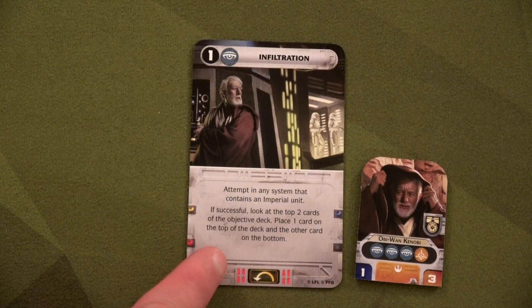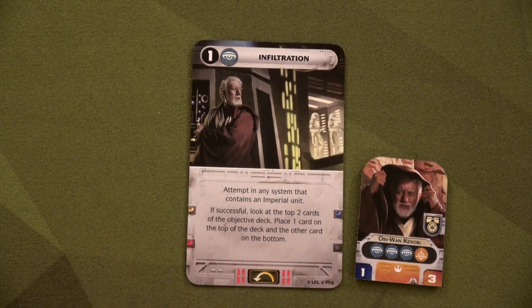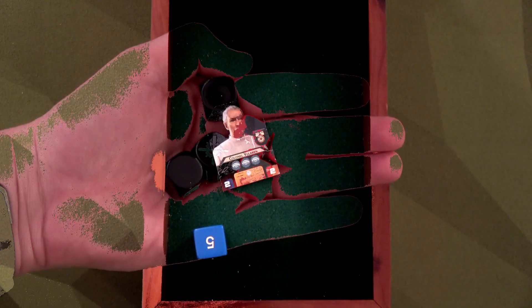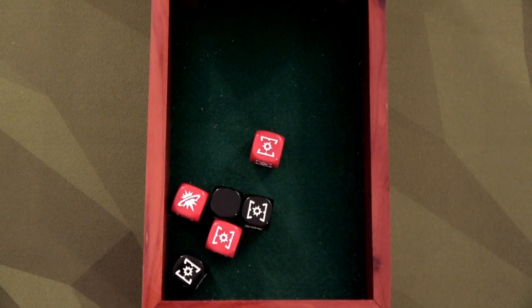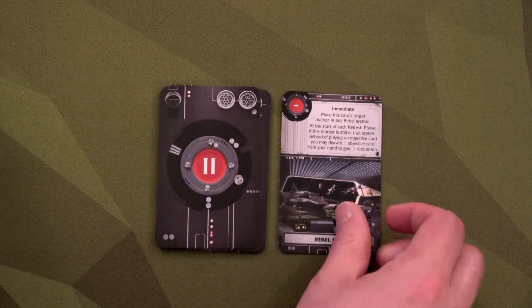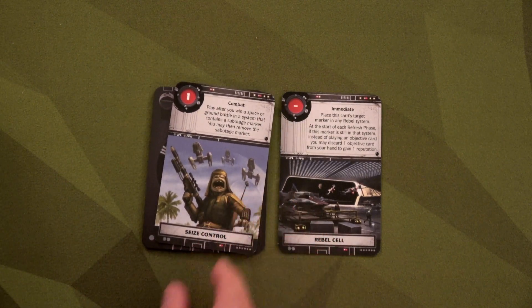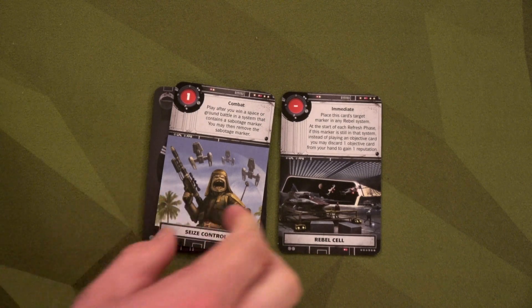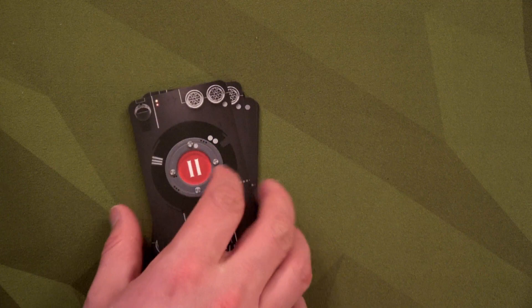We'll have Obi-Wan use Infiltration in Naboo. A four through six means the Empire tries to stop it — they send Colonel Yularen with three Intel icons. It's three versus three, and we win with three successes to two. We have two card options: one lets us place a target marker on any Rebel system where, at the start of each refresh phase, instead of playing an objective card, we may discard one to gain one reputation. The other is a combat card for winning a battle in a system with a sabotage marker. We put the first one on top and save the second.